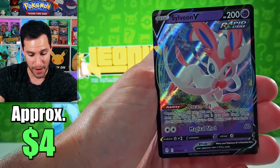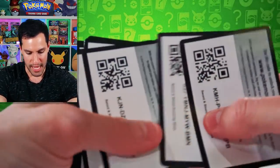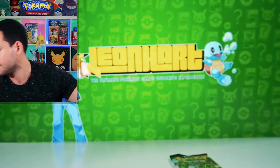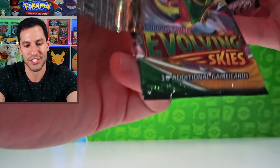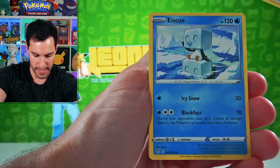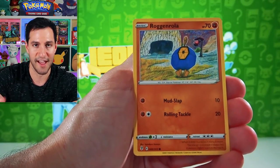Drearling, Lilligant, Emolga, and a Sylveon - well it certainly wasn't the last pull but we have already pulled the Sylveon. Before we get to the final pack I shall give you all of the codes - good luck! Can we get a little last pack magic please? Psychic energy - all righty then, let's see what we can do.